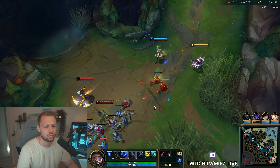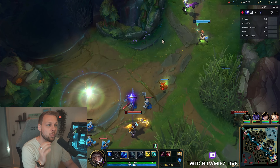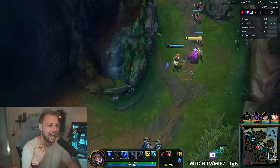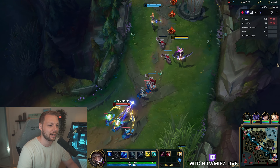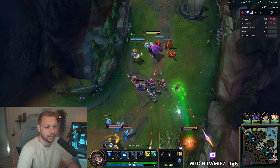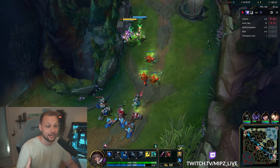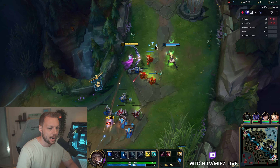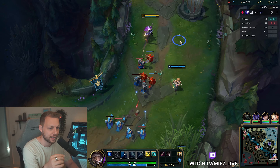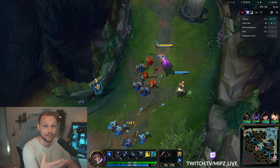We're going down the lane, we have a Lux support which is actually a pretty decent support for Ash, and we're playing against a Twitch and a Varus. So this is kind of a strange bot lane overall, but it's going to be a pretty interesting game. The way I'm going to do this guide is I'm going to try to explain things as we go and let you guys into the mind of what I'm thinking when I play this champion, and what you should be focusing on at the different stages of the game.